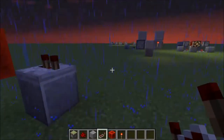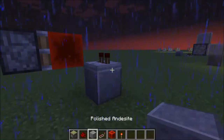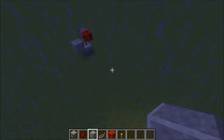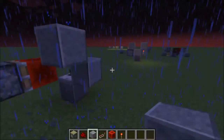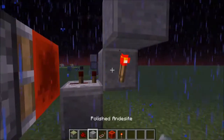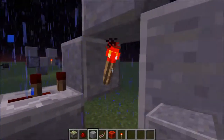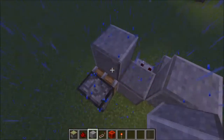Then after that, you need to bring the block up. So you're going to bring the block up, then after that you're going to take the redstone signal here, then put it into another block — like a soul sand block — and then there you go.